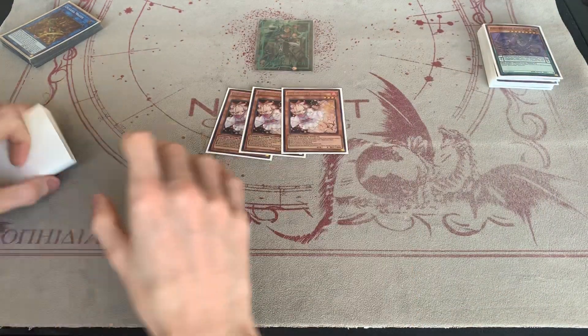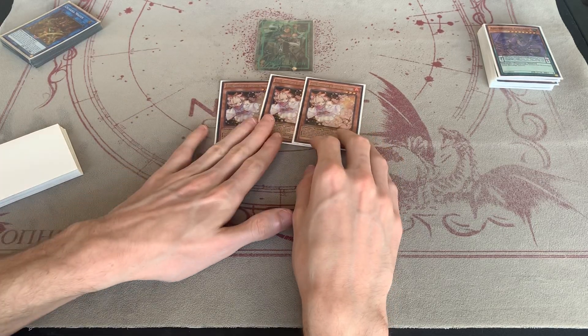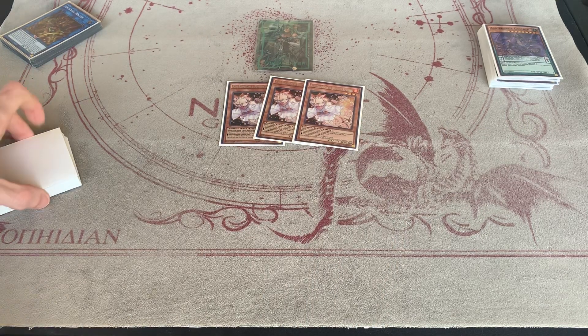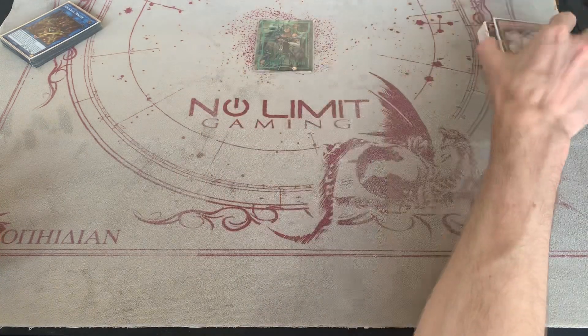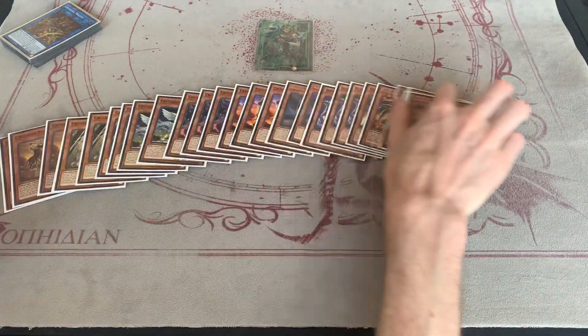Now the hand traps — three Ash Blossom. Previously in a going-second variant I'd recommend just playing Infinite Impermanences, but in this version since you want to end on as many negations and hand traps as possible, and you can fix your hand with Saryuja, Ash Blossom and Joyous Spring is very well needed. It's the best hand trap out there. That's it for the monsters — it's a really hefty monster count, but I enjoy this deck.